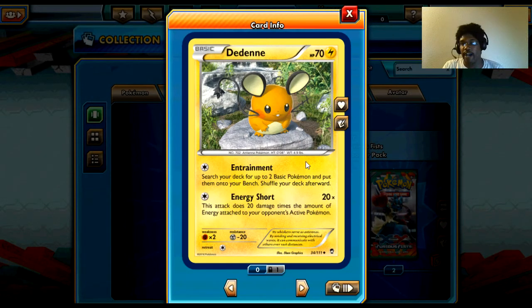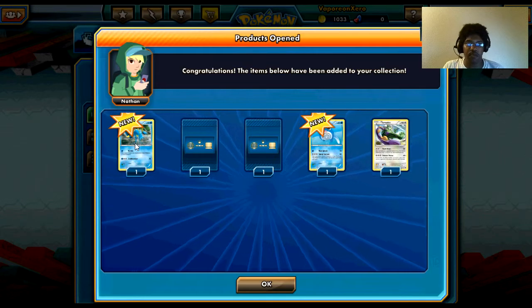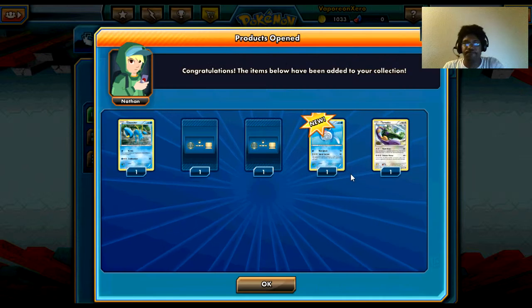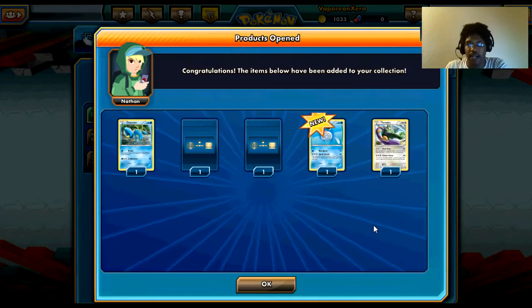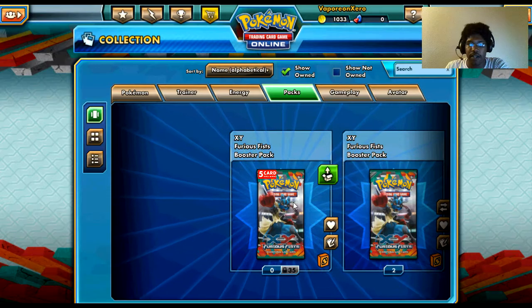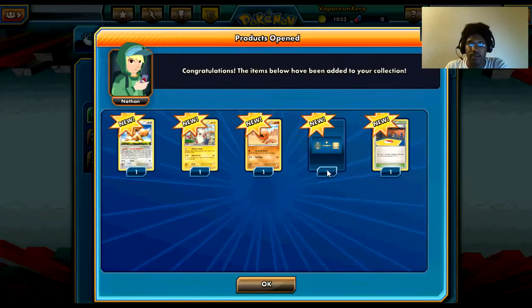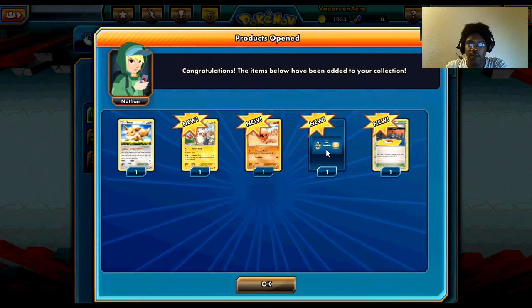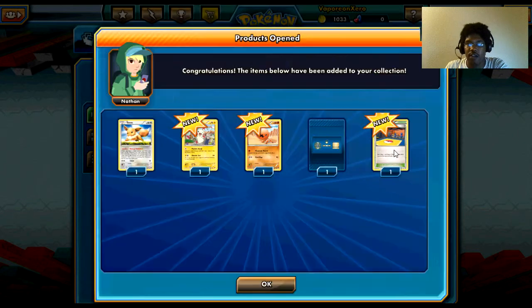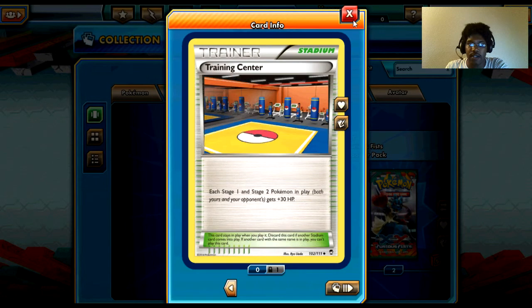I'm gonna call it rat because that's what it is — it's a rat. I wish they'd make these cards tradeable, because you have to grind for coins and there's no reason to lock these to account. They should just make them tradeable. Got an Eevee, which is awesome — I want those. And another card I didn't want was Training Center.